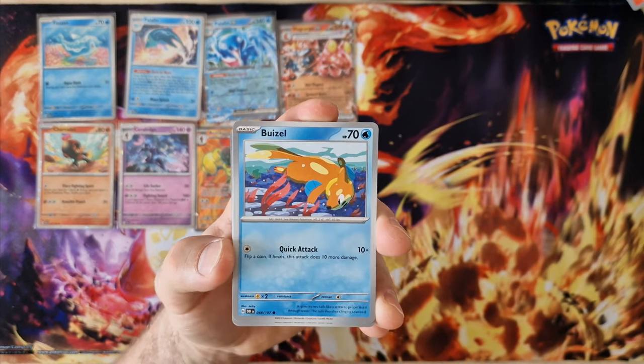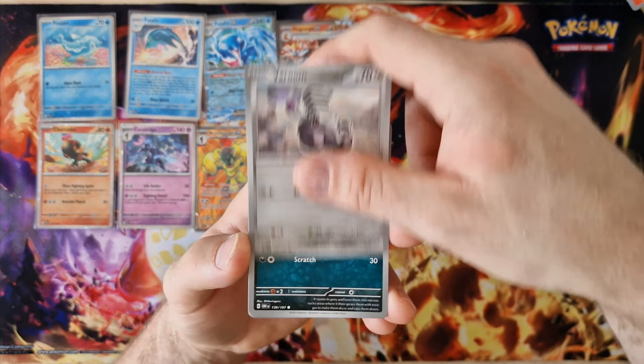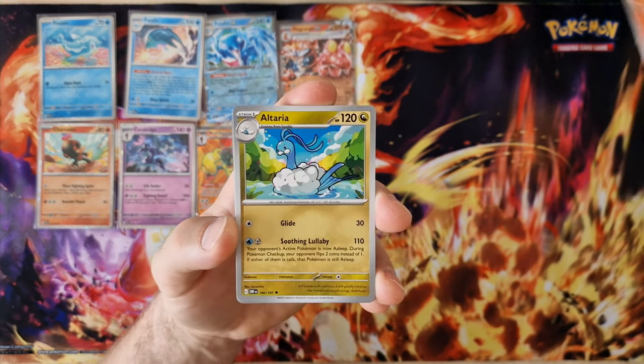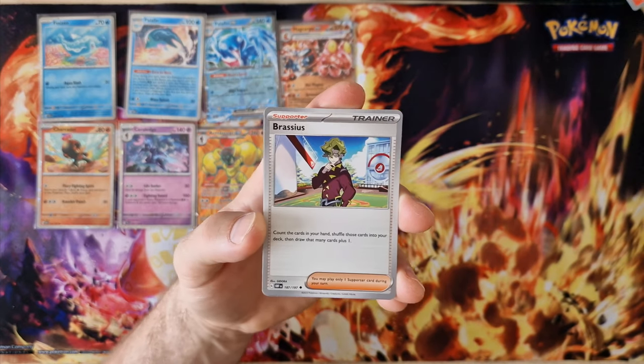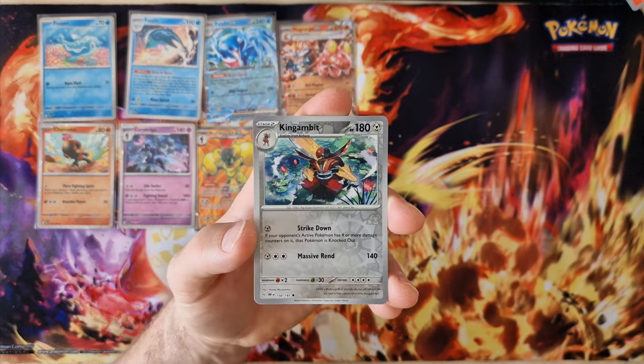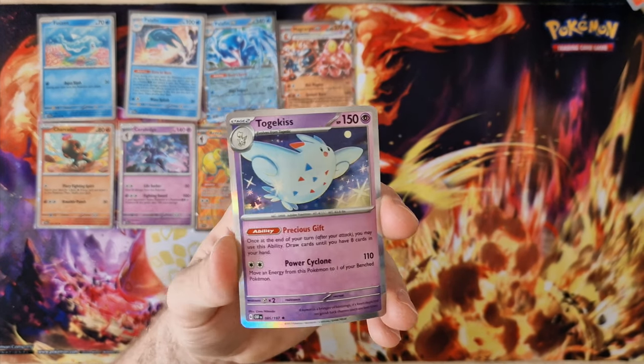Energy, Bewear, Snowball, Whirlipede, Sizzlipede, Volcarona, Altaria, Blastoise, Rebble, Gabite — last card — Togekiss, holo.